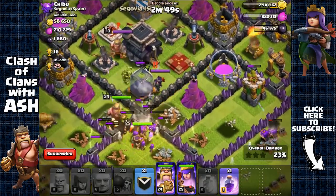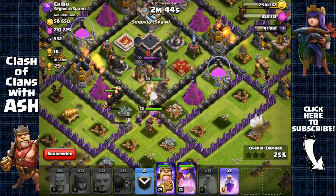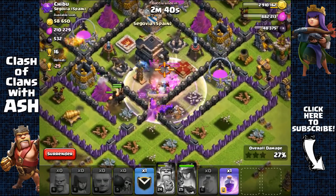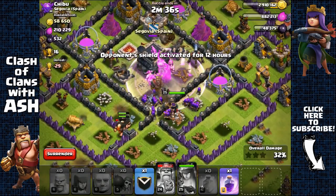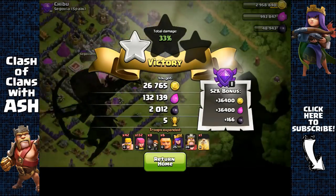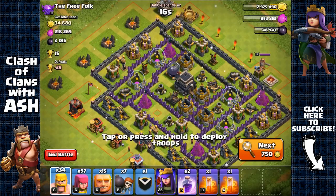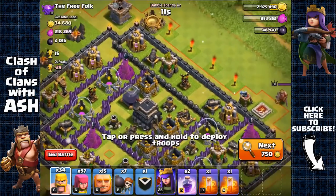Don't really need the raid spell. The king is getting harmed so I'm activating his ability. I'm going for the town hall — don't really need the king for farming. He's lost about 70% of his health but that's fine. 2,000 Dark Elixir — nice.